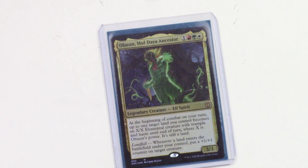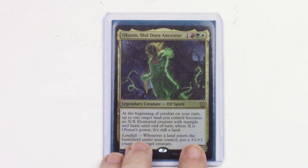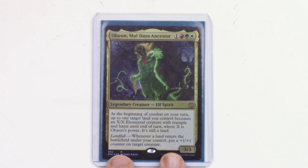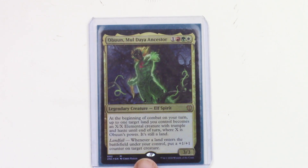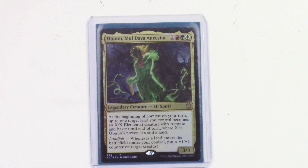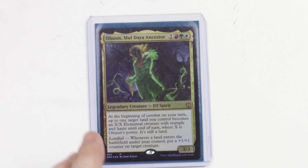Welcome back to Time Walk With Me. Today we are putting the spotlight on my landfall deck, captained by Obun Muldia Ancestor. This guy is not essential to the deck — he's good, of course, but this is not a deck that depends on the commander. It is all about landfall.